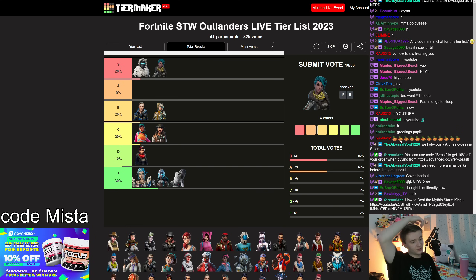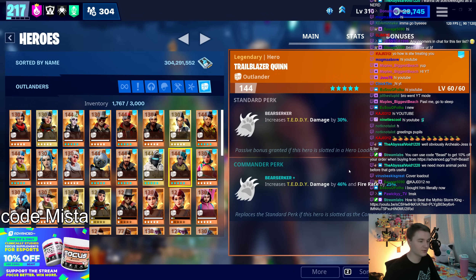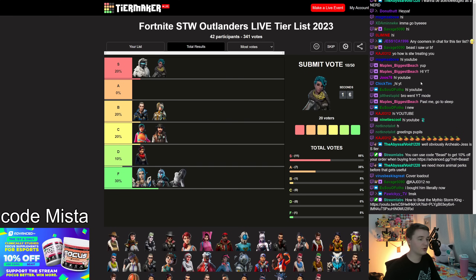Trailblazer Quinn gives you a 46% damage bonus to Teddy and fire rate, plus a 30% damage bonus in support. I don't think that's S tier — it's not like next-to-Zenith S tier — but if you're running Teddy you absolutely need to consider her, because she's a great commander perk and great support perk for Teddy. A lot of people really like Teddy. It falls off in the endgame, but I think she's an A tier hero.